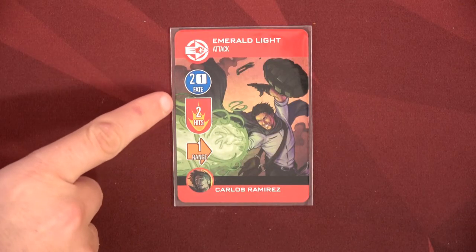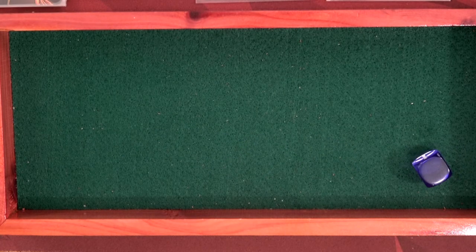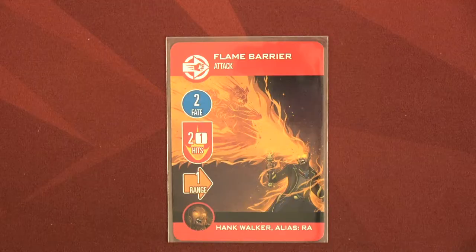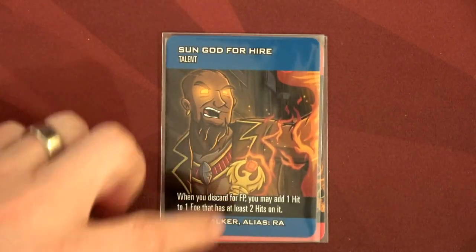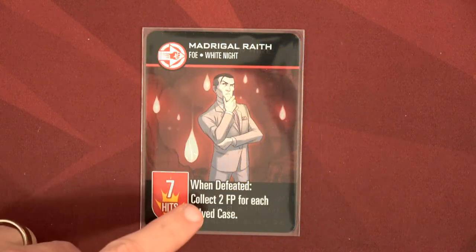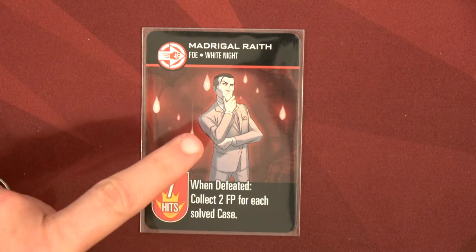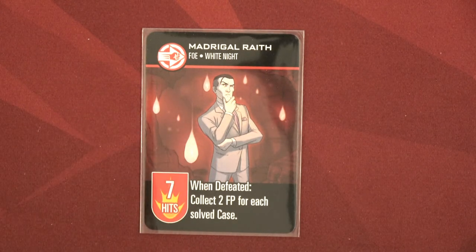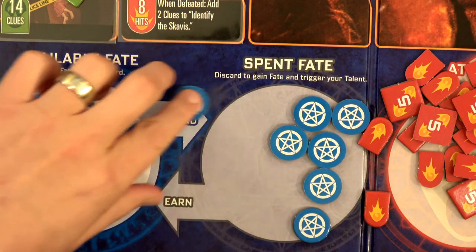Carlos discards emerald light for two fate points — rolled a zero, so exactly two. Hank is going to discard his flame barrier for two fate points and put that final hit on the magical wraith. When we take out this magical wraith, we collect two fate points for each solved case — we have one solved case, so that's four fate points total back. Let's grab four fate.